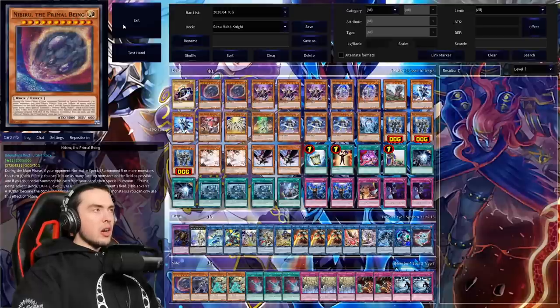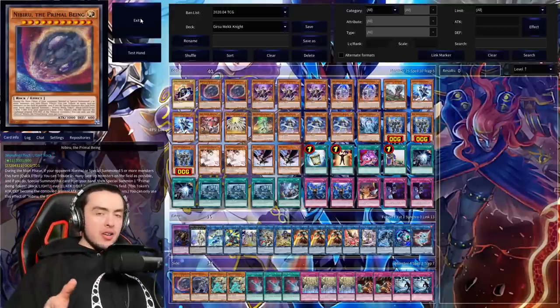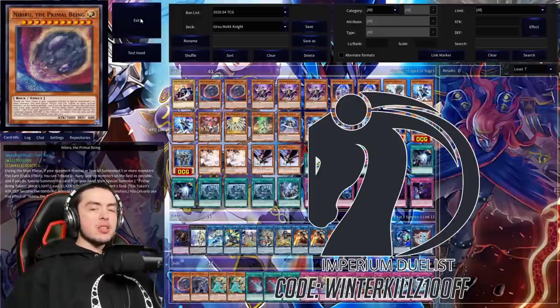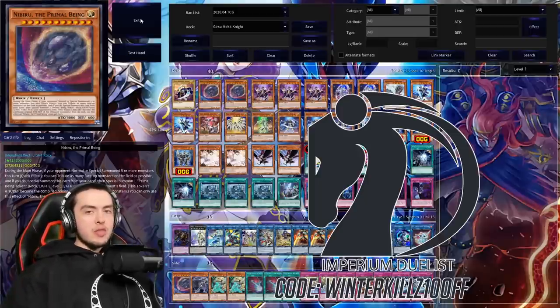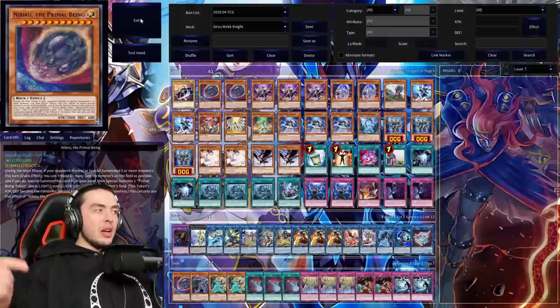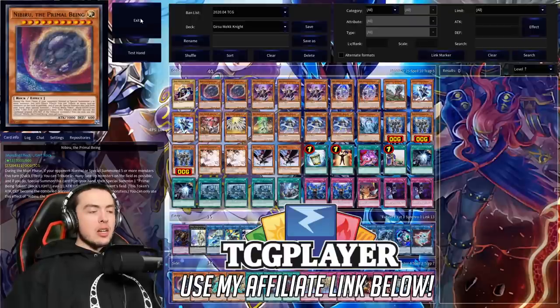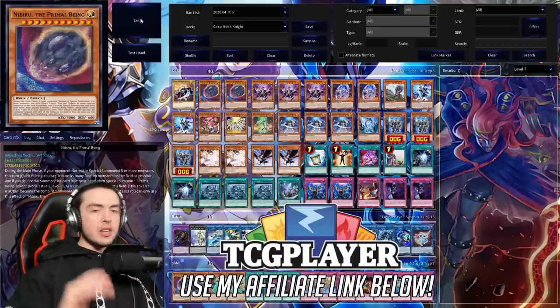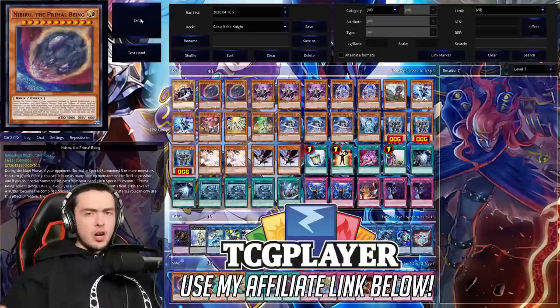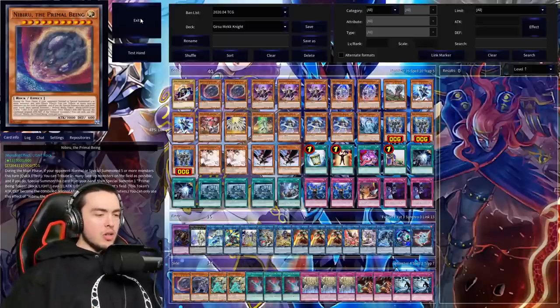Quick shout out to our sponsor Imperium Duels — if you're interested in picking up play mats, sleeves, dice, deck boxes, etc., check them out via the link in the description. Use discount code 'WinterKills10' to save 10% off your entire order. Also, the first link in the description is an affiliate link to TCG Player — if you click that and buy cards like you normally would, I receive a small portion of the revenue.